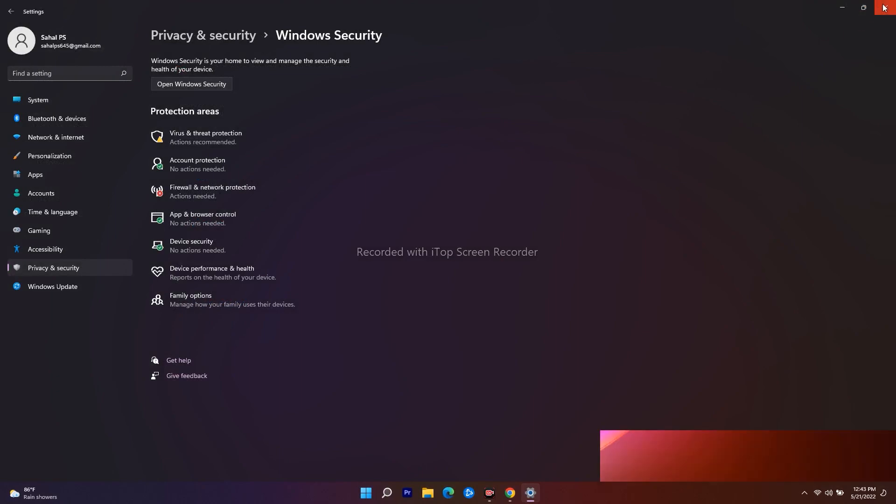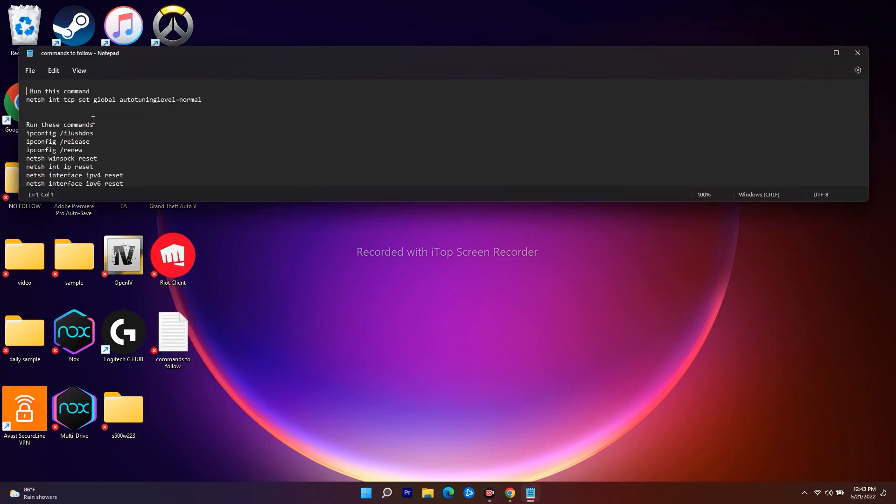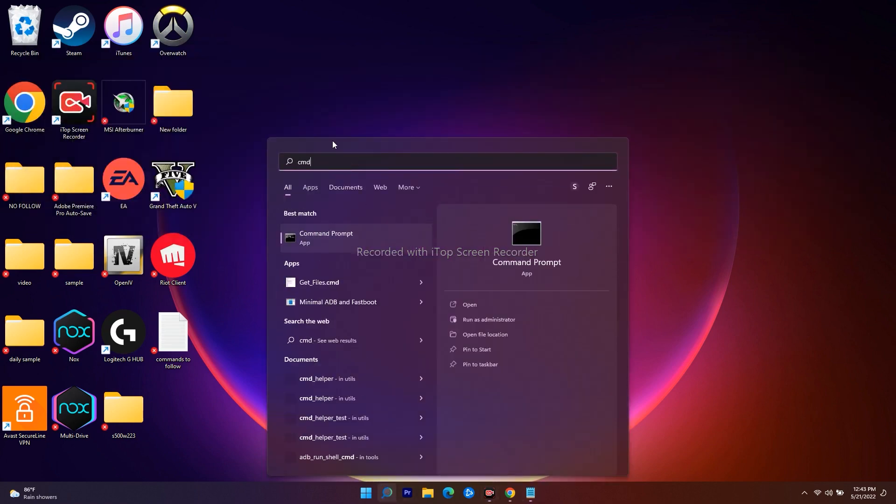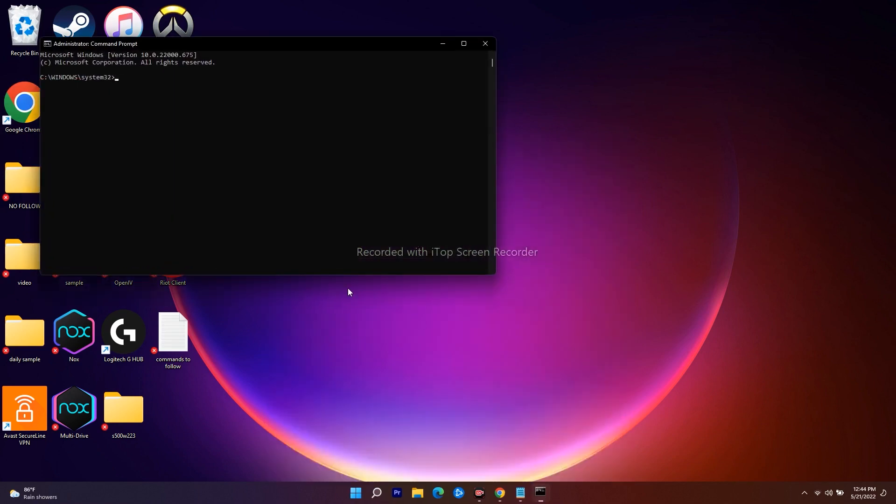The next step is to update your Windows. Go to Settings, search for Windows Update, and click Check for Updates. If any updates are available, install them. Once the installation is complete, try to launch the game — in most cases this will fix the issue.